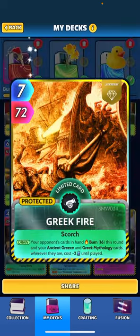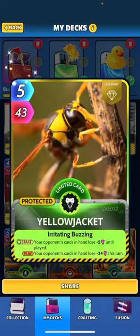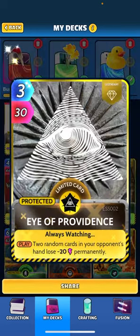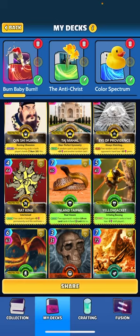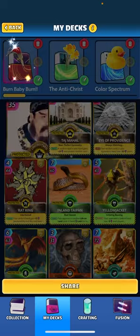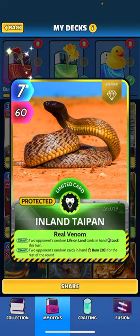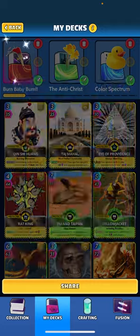We've got Raphael burning 14. Jack-O-Lantern burning 15 for two turns. Greek Fire also burning 16. And then we've got cards like Yellow Jacket, which are going to keep pinging them every round. Eye of Providence going to lose 20 permanently. Kin Chi, again, also burning 20. So consistent burn cards here. Indian Taipan burning 20 as well.